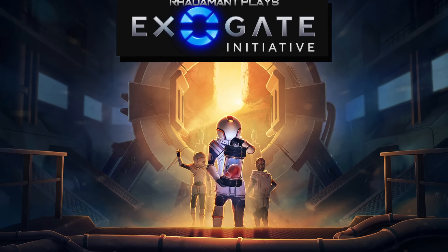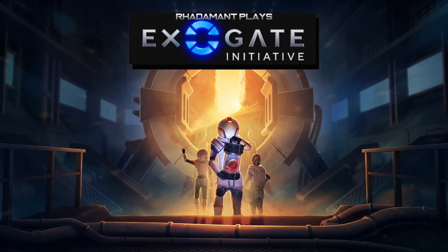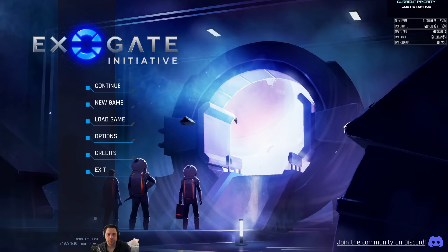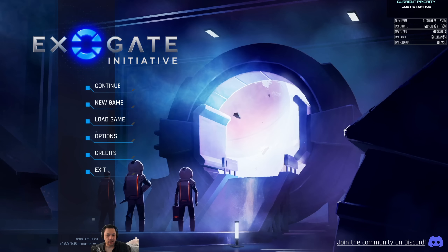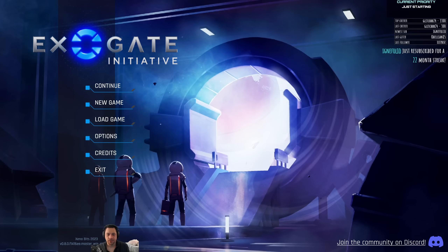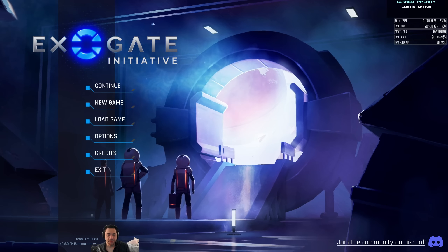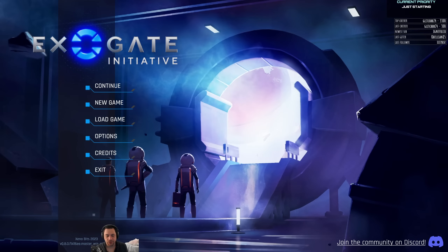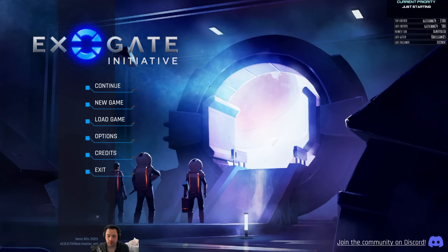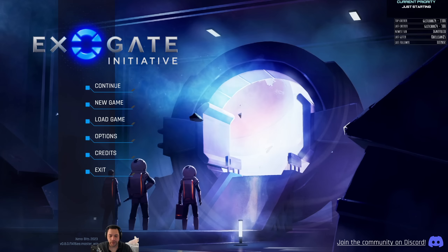Greetings, fellow Gators. Rodamont here. Thank you for tuning in to a new tutorial series playing ExoGate Initiative. ExoGate Initiative is a game where you build and manage mankind's first mission across the universe, kind of like Stargate — create a sprawling facility underground, recruit a diverse group of specialists from around the globe, and explore mysterious new worlds through the ExoGate. The game feels like a cross between the original Evil Genius and XCOM. This stream will serve as a tutorial for new players, will also air on YouTube, and will include Twitch integration. So let's get started.